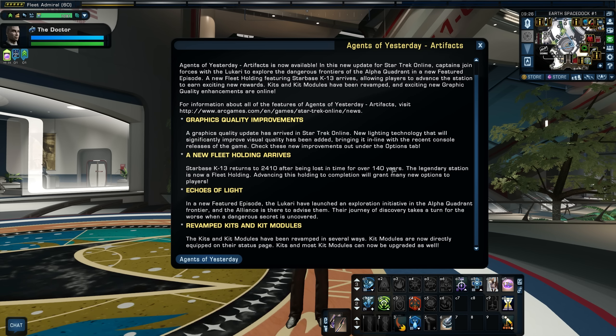We've got a new fleet holding. Starbase K13 returns to 2410 after being lost in time for over 140 years. The legendary station is now a fleet holding, and advancing it to completion will grant many new options to players. Echoes of Light is a new featured episode. And then there's the revamped kits and kit modules.